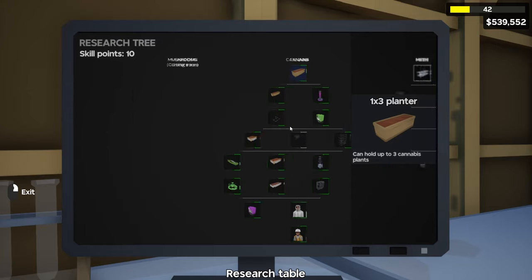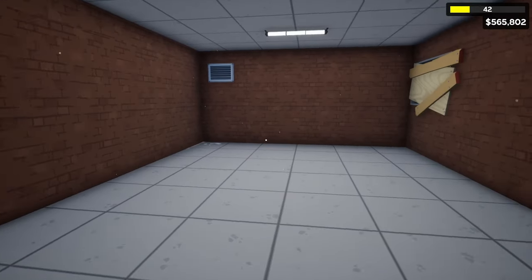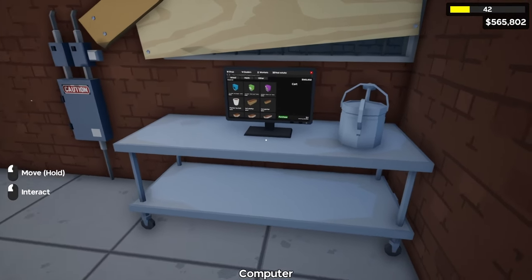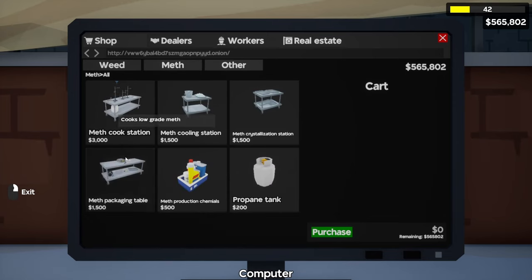Once we got our 10 skill points we're going to come over here to the meth skill tree and buy the first skill. We came back to the starting warehouse and cleared it all out except for our computer, and now we can buy our meth supplies.